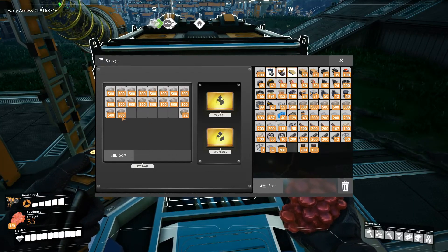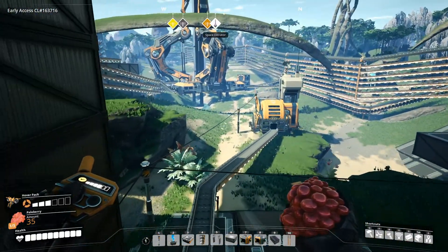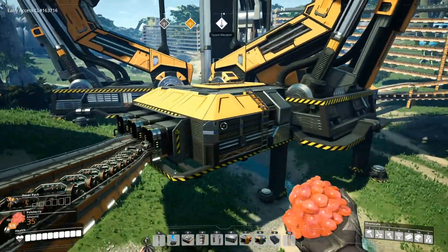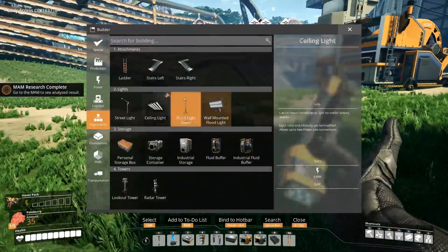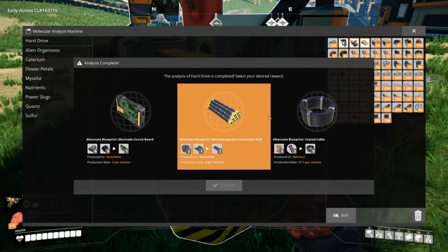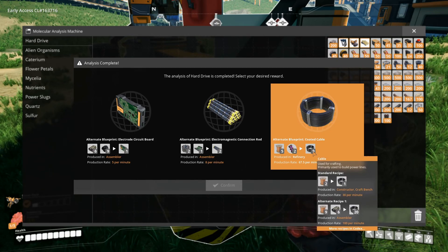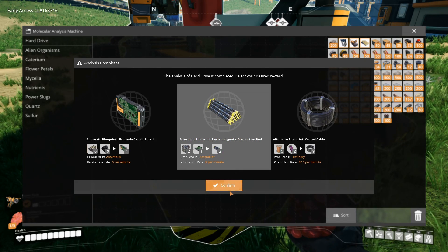Probably should check the space elevator. We have 1400 of this, 192 of that, zero of that, and we got our memory. We got electrode circuit boards - that requires petroleum coke. Coated cable - we already have one way of making cables. Definitely not doing this one. Okay fine, let's do this.